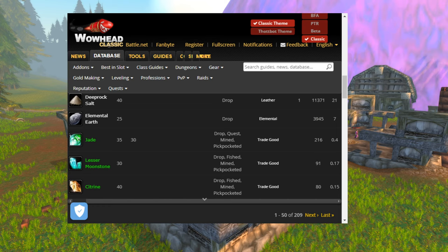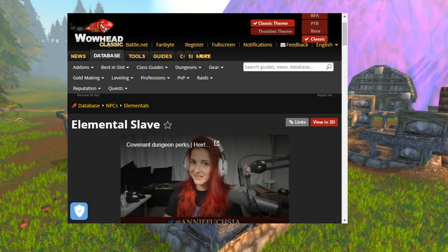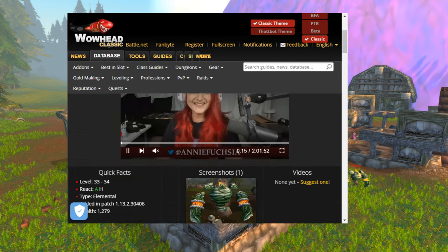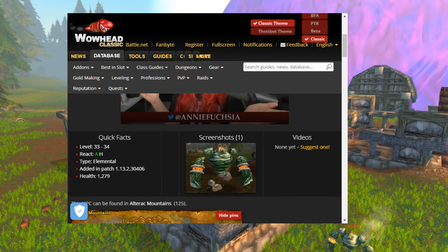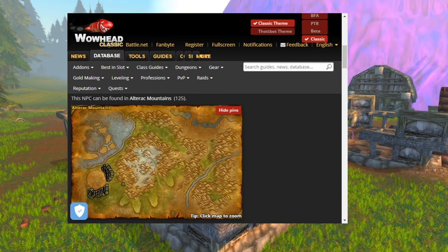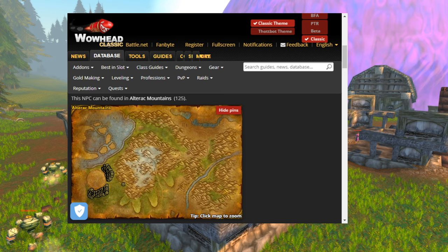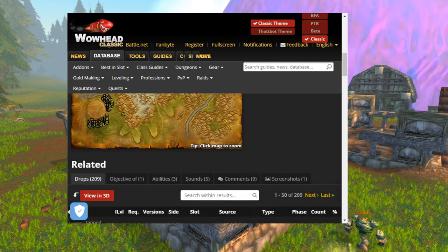What we really want to be farming are the elemental slaves — these guys — and they're kind of everywhere, as you can see in this area. On the map, they're located in the east and the south, and there's quite a few of them. By the time you've done one of these areas, the other area has usually respawned, so they're quite nice to farm.